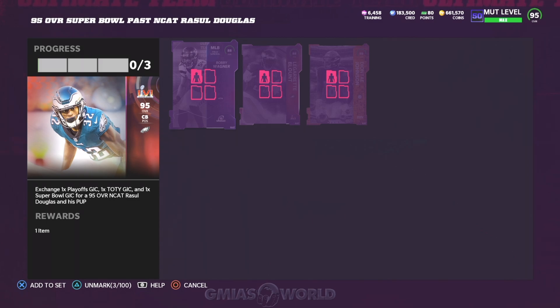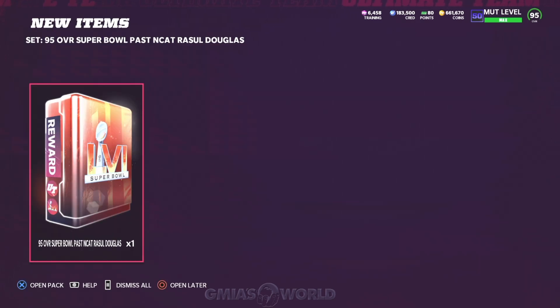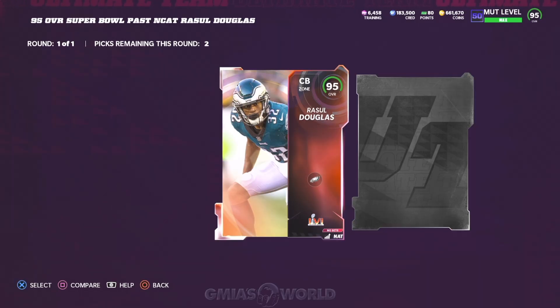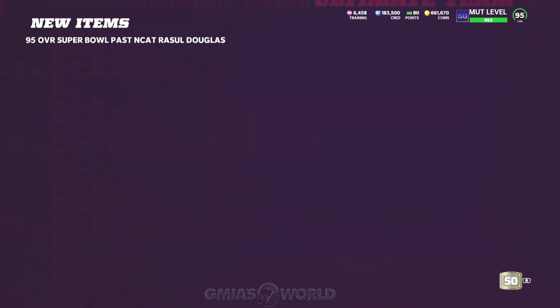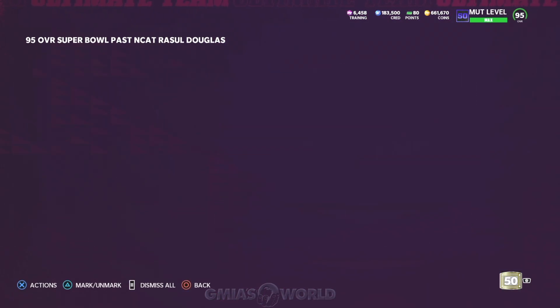So you go ahead and add these three cards. We're going to go ahead and claim our free 95 overall Super Bowl pass and cap Razul Douglas. Now this comes with his power up. Is he a good player? It doesn't really matter. You know, if you're an Eagle type of guy, it's suitable because it's free. So you can't really argue about it because it's a free card.